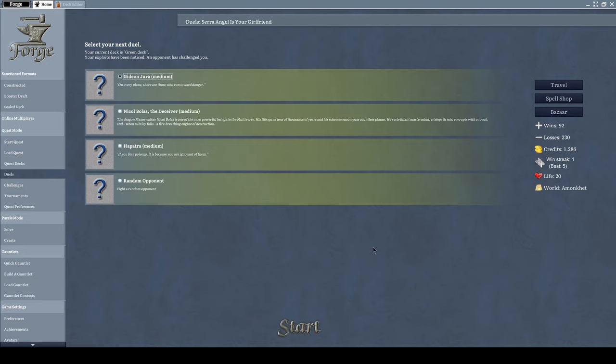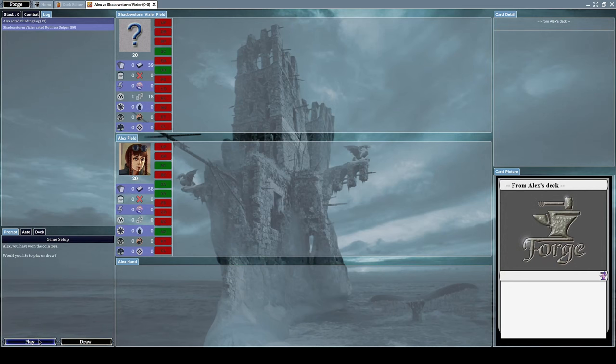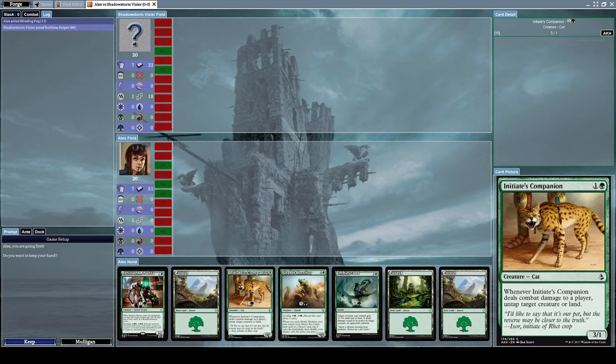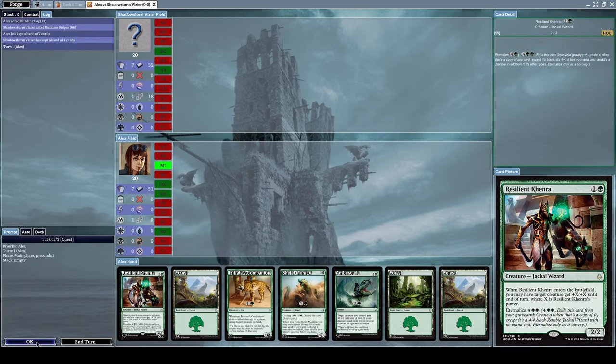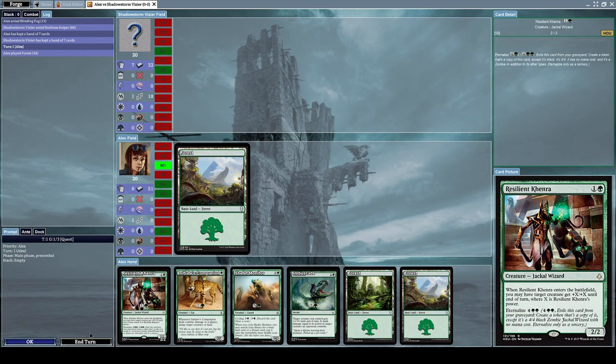Hello everyone and welcome to a new episode of Let's Play Forge. Let us begin with a random opponent start. Last time we won but it was kind of a close call. Let's see if we can replicate that. We have a nice starting hand and we were also the ones to start the game, so let's begin by putting down a forest card.